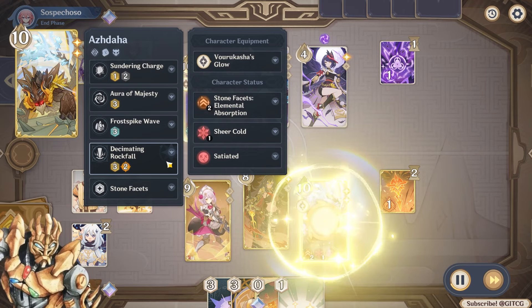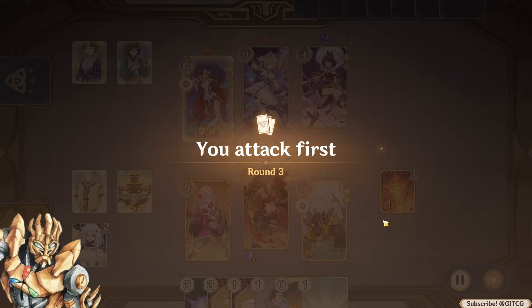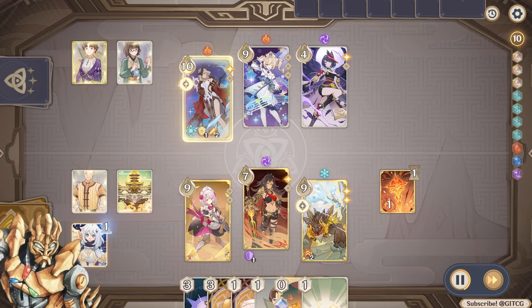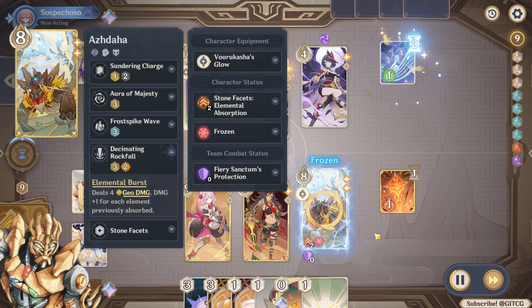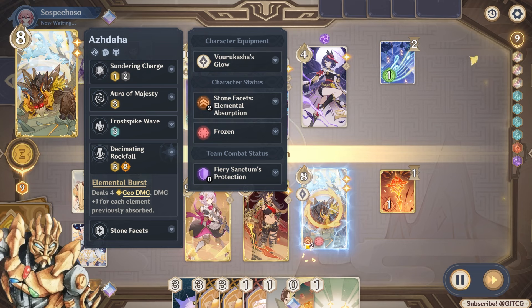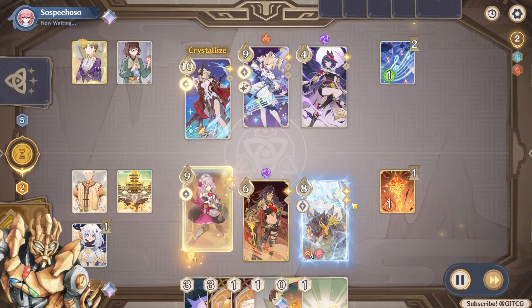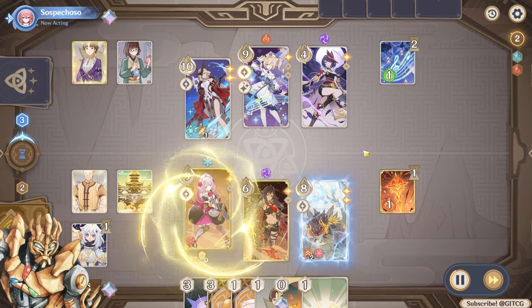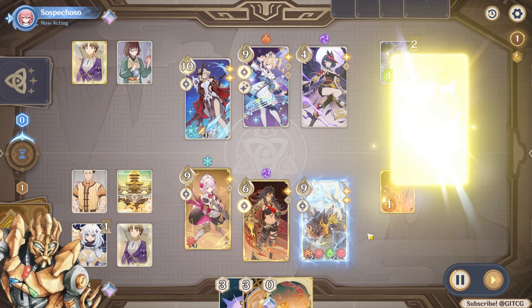Let's talk about Decimating Rockfall, the elemental burst. The counter in Stone Facets is really handy because you'll lose track — I lost track half the time, especially fighting multiple-element teams. Decimating Rockfall is a four Geo damage burst that only costs three dice and two energy, so it's very cheap. But not only that — for every element you absorb, you get plus one damage. Four damage is already a lot, and when you add two, three, or even four stacks, that's huge for a two-energy burst.